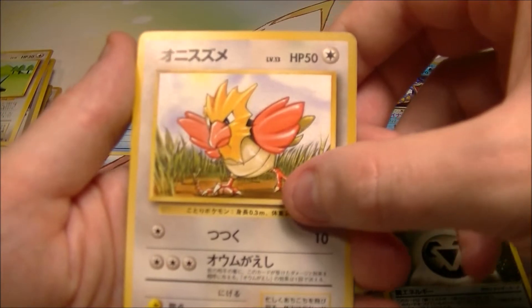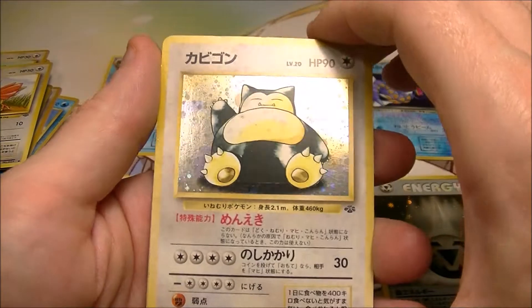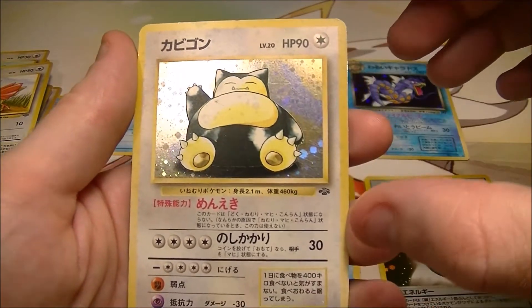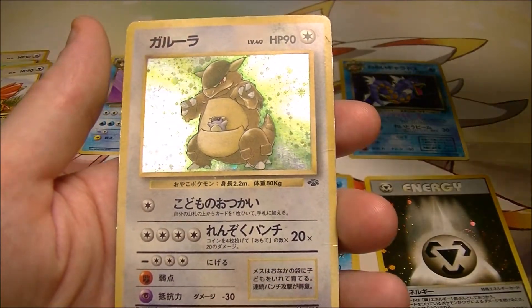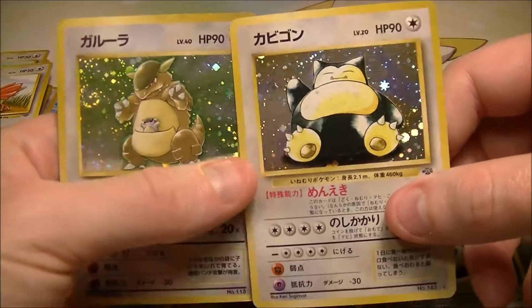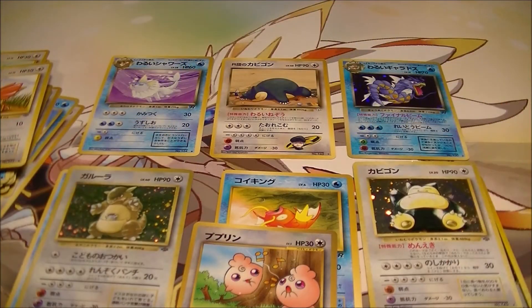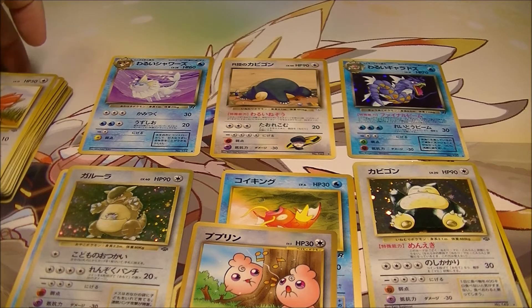We got a Spearow. Oh yeah, nice — we got a Snorlax again, a Kabigon from Jungle. Very cool. And finally we got a Kangaskhan holo. Interesting the way they've done that. Like I said, the other ones I've opened have been like all holos, but obviously they weren't as old cards as these, and they weren't as good a condition either, which is very interesting. And also these were very cheap — four dollars.